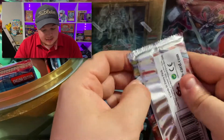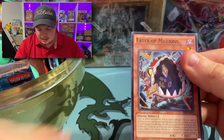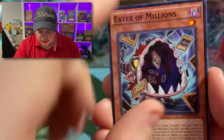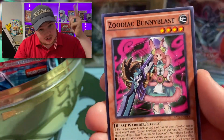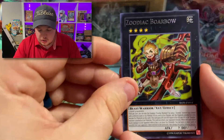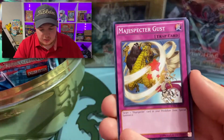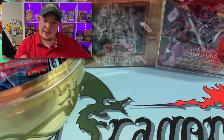Raging Tempest — let's go! Eater of Millions, actually a pretty cool card. Love the different card artworks on here too. We got Bunny Blast — shout out to Easter, happy Easter! Zoodiac Barrage and a Hollow, but nothing crazy. We got the Easter bunny in that pack!